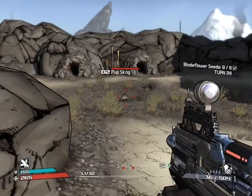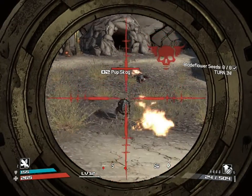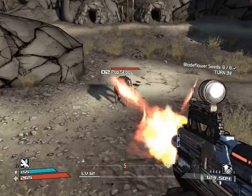It's a six-shot revolver. The Burning Submachine Gun is pretty straightforward — it sometimes sets enemies on fire.